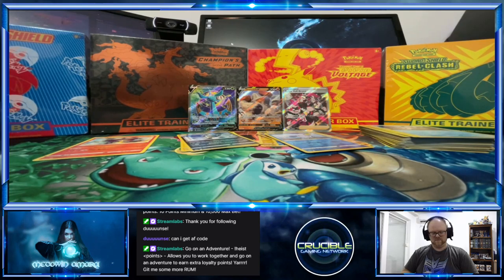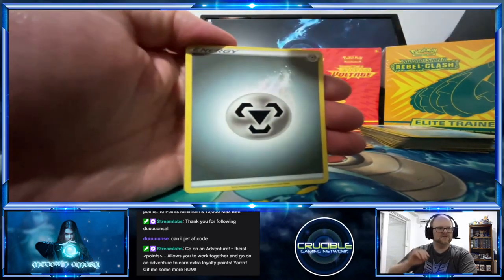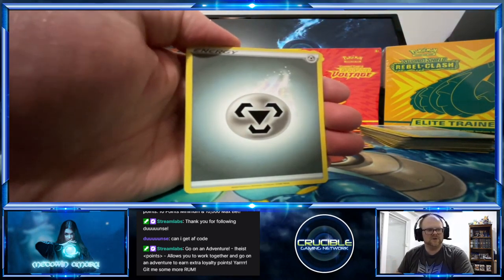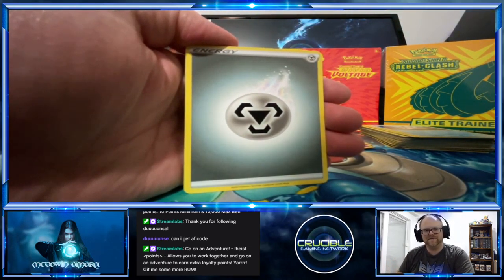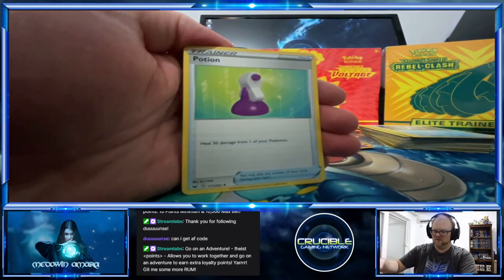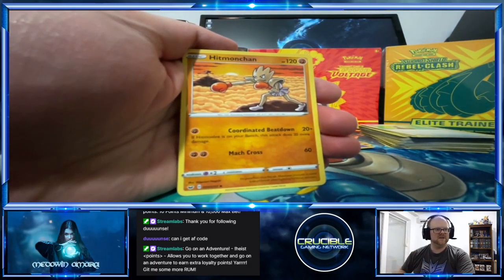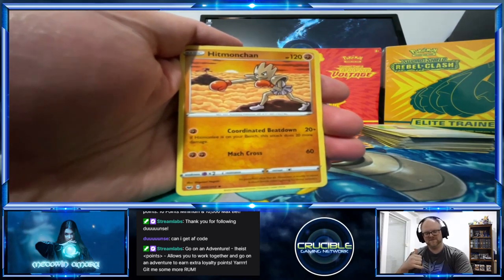Four card trick — okay, we got a Metal Energy. Did I hear this right: that they're actually getting rid of Fairy and Dragon energies or types? We got a Potion — got a trainer, oh there it is — that's cool!